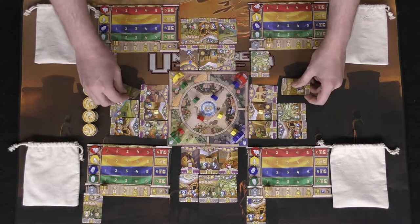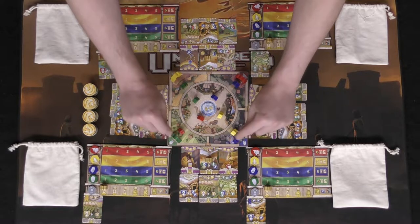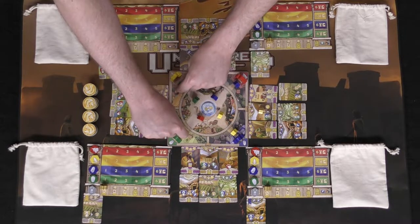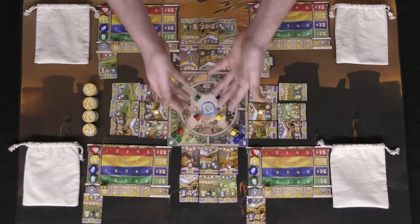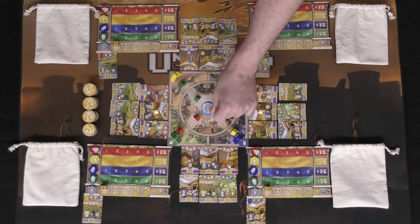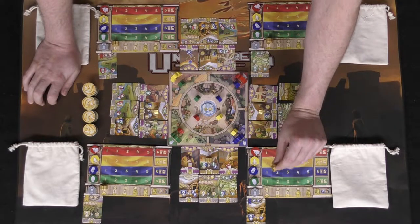You'll also have gates — place them based on the color edge of the board, so the red gate goes here, yellow here, and so on. Then randomly assign a different color to each gate area, so never pair green with green or red with red to begin the game. Place one of each of the four different meeples in the center fountain space, which is the main plaza of the game.